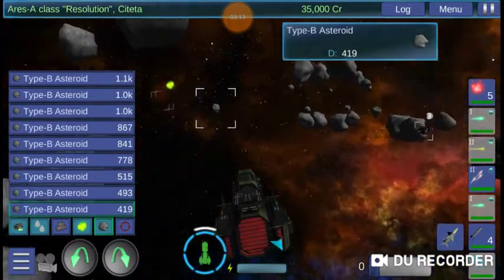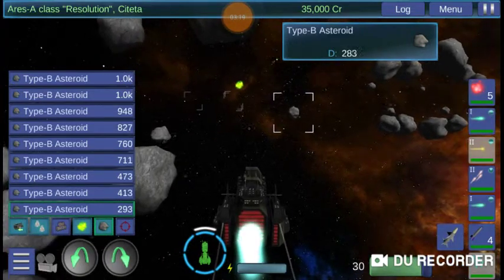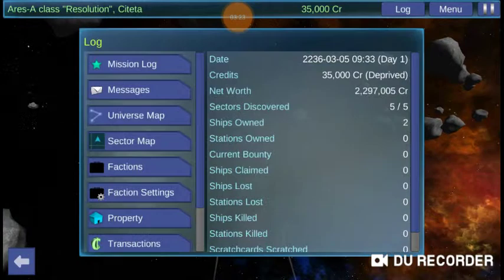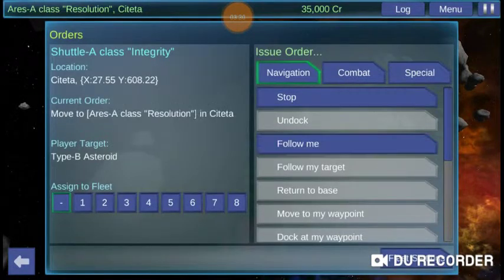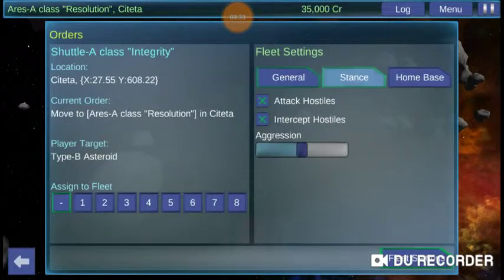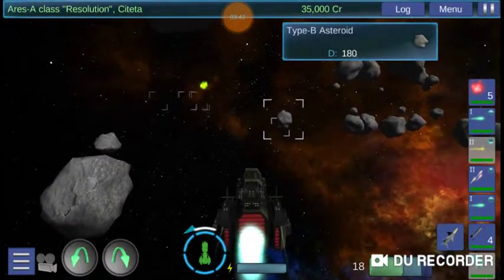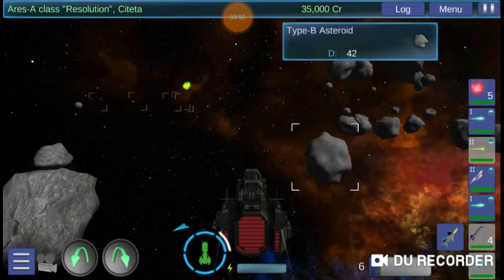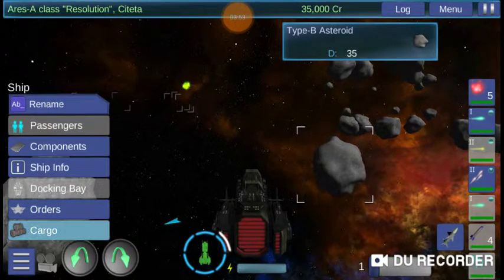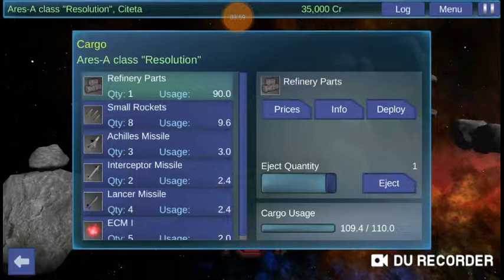Let's go in that direction. Let's go to Log, Properties, and tell this little guy here to follow me around. At the same time, he'll want to dock and just intercept hostiles — we don't want him wandering around and trying to kill things for us. So they do start you with an Aries A-class vessel, a shuttle, and the parts are in your cargo bay to build the refinery. Refinery parts are right there on the top of our cargo list.